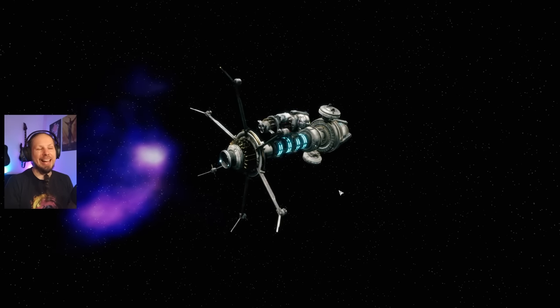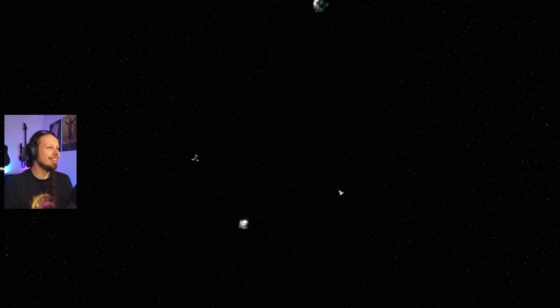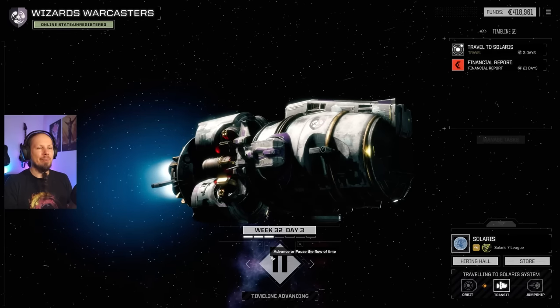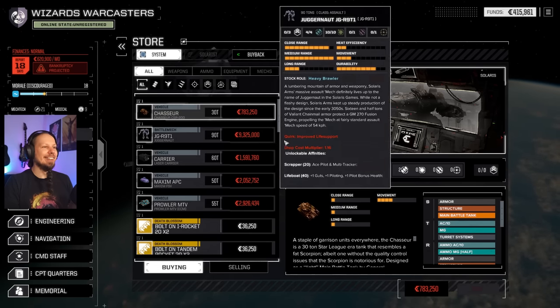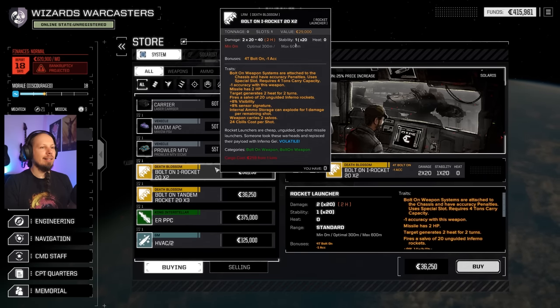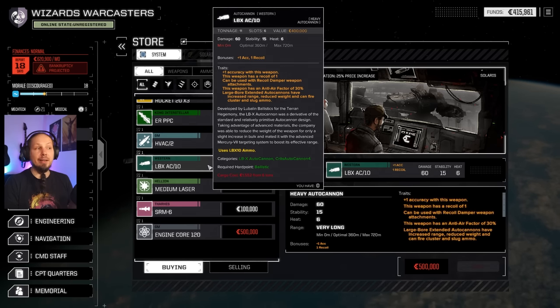I'm not going to upgrade the ship anymore because we also need a healthy amount of money to actually enlist and sign up for the tournament. Look at all the dropships — have there always been that many? We also want to check the hiring hall and the store when we arrive. Here we are. We can buy a Juggernaut for nine million. There's an ERPPC Hypervelocity, Autocannon 2, LB10 Autocannon — not bad. A bunch of engine cores and a mace.